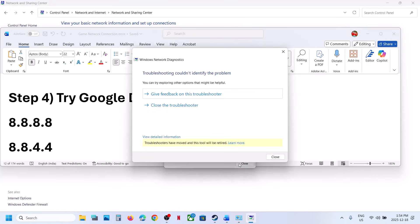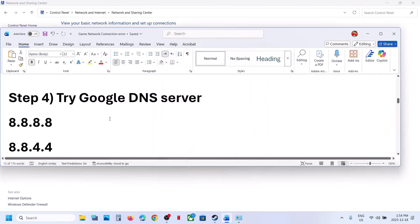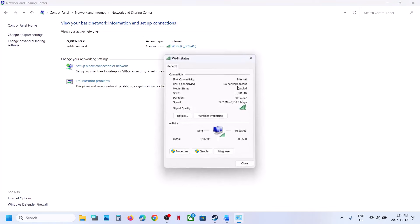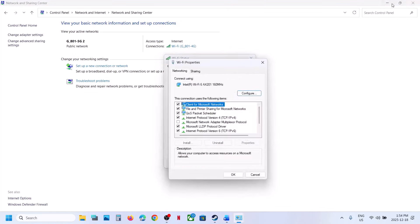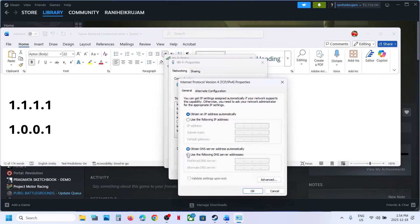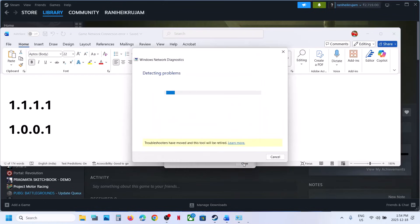For the alternate DNS server type 8.8.4.4. Check 'Validate settings upon exit,' click OK, close the window, relaunch the game and check. Still not working? Try Cloudflare DNS. Go back to the same internet Properties, select TCP/IPv4, click Properties, and this time set the preferred DNS server to 1.1.1.1 and the alternate to 1.0.0.1.